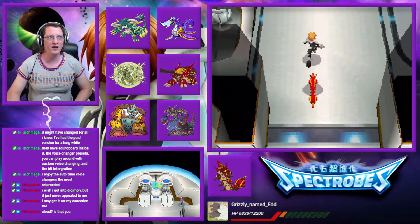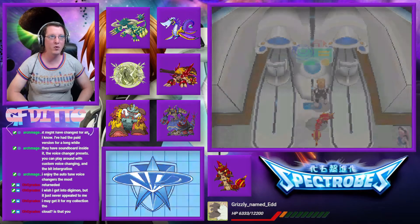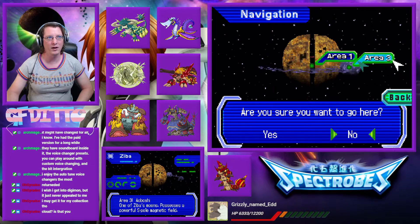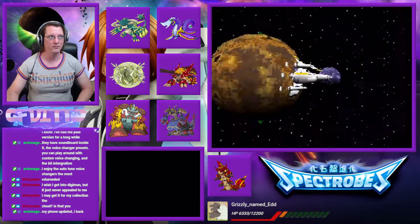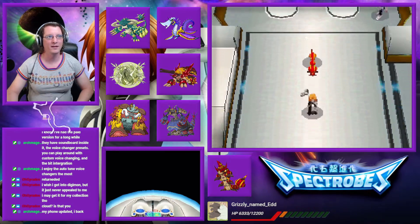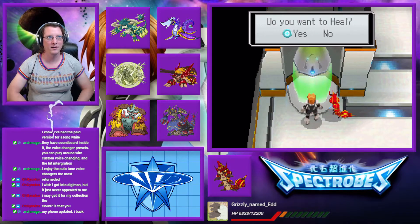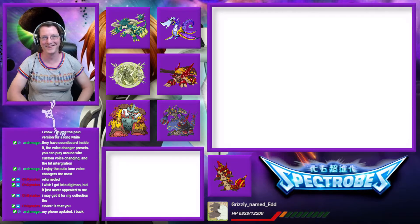I do want to show off the other team that I haven't really shown off yet. So we're going to be seeing them for most of this next area. And then if there happens to be a boss, we're going to use our primary team for that. Phone updated — welcome back! All you missed was the boosting of the party and Cloud Strife joining the party. At least much strife will be brought, I'm sure.